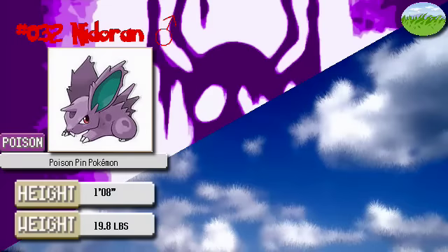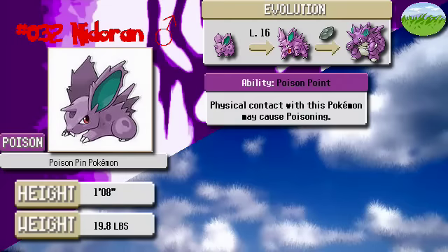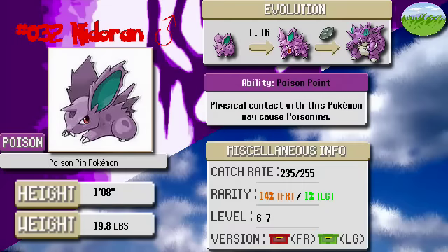Next we have Nidoran Male, the counterpart to Nidoran Female. This one's more offensive than defensive — it's basically a polar opposite. Just like Nidoran Female, it does get the Ground subtype and the same ability. It's also a pretty good Pokemon. I'd recommend this one over Nidoran Female because this one actually has better speed. This one's more common if you're playing Fire Red.